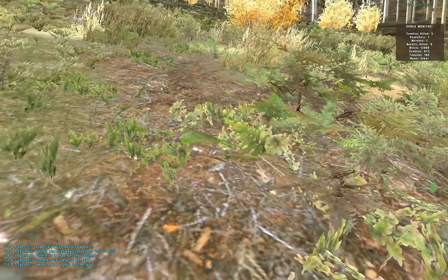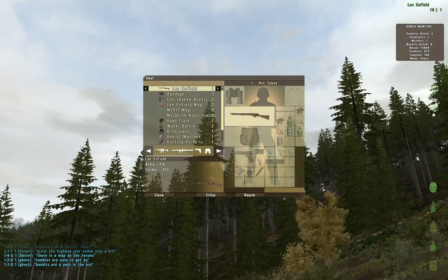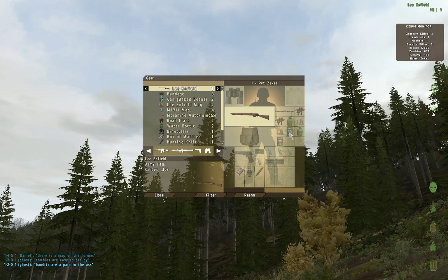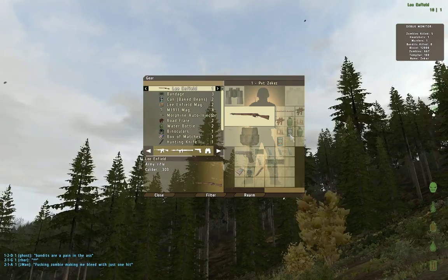Below that is your food, if you're hungry. A can of beans — you can just right-click and eat that. It'll restore 200 blood, by the way. Cooked meat, if you can hunt it, will restore 800. So that's always nice.